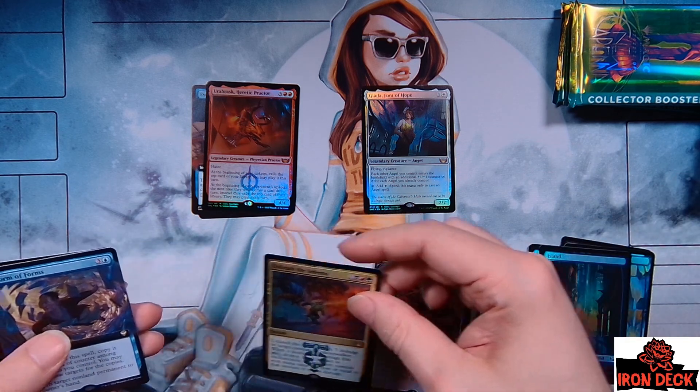Pack number two. Show me some of that Ob Nixilis stuff. Lovely swamp. Going through our uncommons — it's Giada! This is a cool card. I don't know how much play it gets in standard, but I know this is going to be a commander thing. Life of the Party, Park Heights Pegasus — that name cracks me up — the Fleet Foot Dancer, Riveteer's Ascendancy, and the treasure token. I like Giada. I think that's a success.